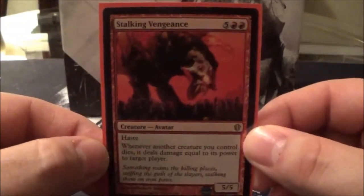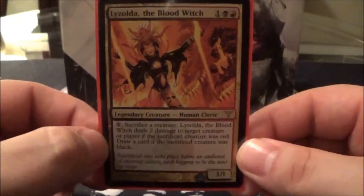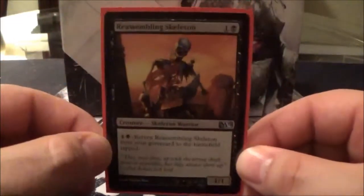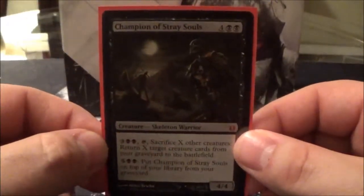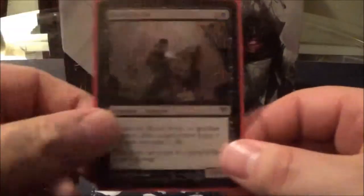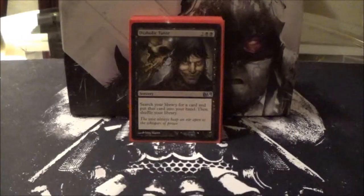Kokusho, the Evening Star; Stalking Vengeance; Falkenrath Aristocrat; Olivia Voldaren, the Blood Witch; Reassembling Skeleton; Nether Traitor; Rage Thrower; Champion of Stray Souls; Blood Artist; and Phyrexian Plaguelord. Pretty hefty creature base for this deck, but you'll see why in part two.